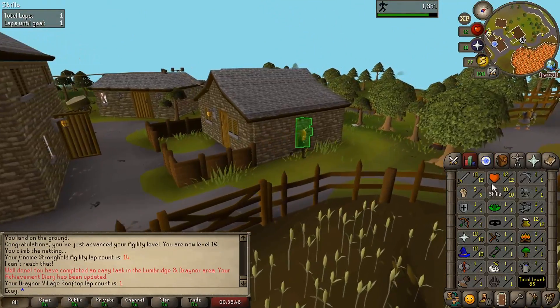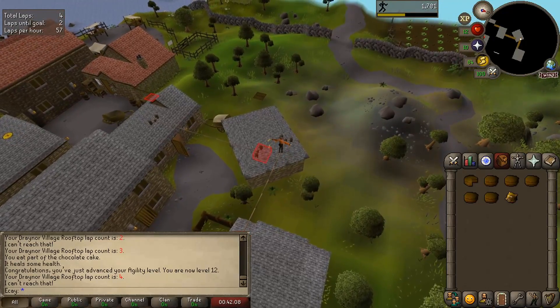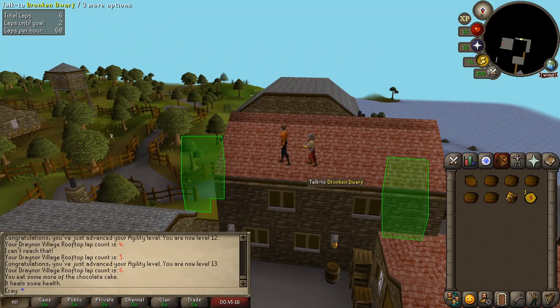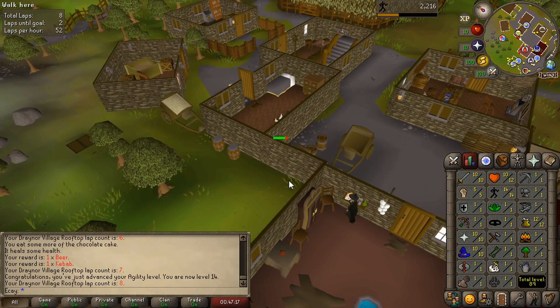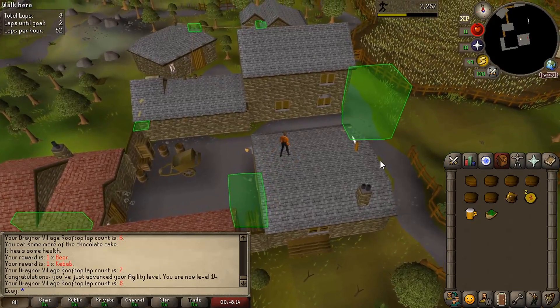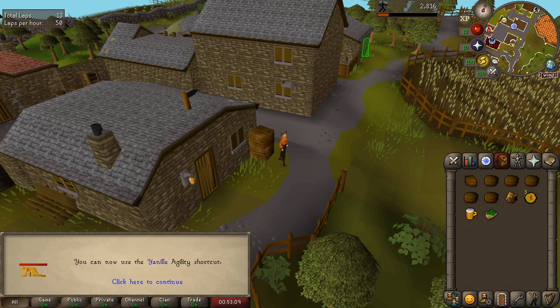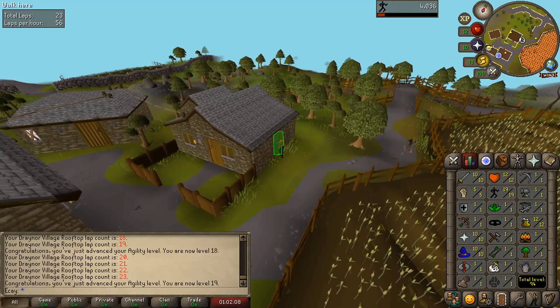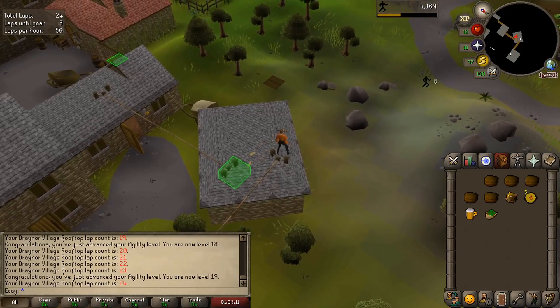That's one lap complete! We're doing this to level 20. The stepping stones in the Karamja dungeon are now available. The tiles have turned red — a mark of grace is spawning! Our first mark of grace — yay! A drunken dwarf appeared on the roof offering a beer and kebab. Collecting more marks of grace along the way: total of two, then three at level 16, then four, five... three more laps to go before we move on to the Al Kharid rooftop course.